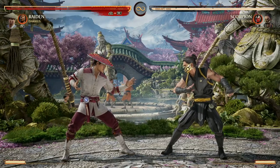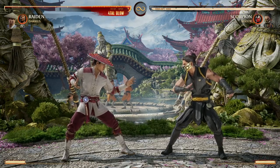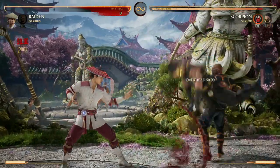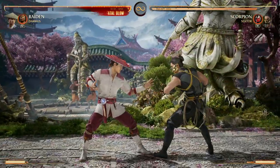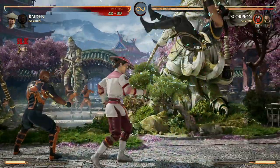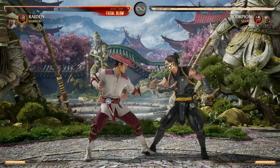But you can actually extend that by pressing forward cameo or back cameo after the standard cameo. So here's cameo and then forward cameo, allowing two overheads and a pop-up after that. Or you can press cameo and then back cameo.